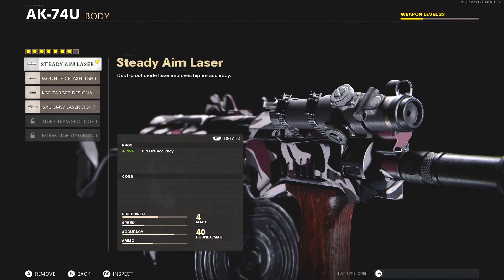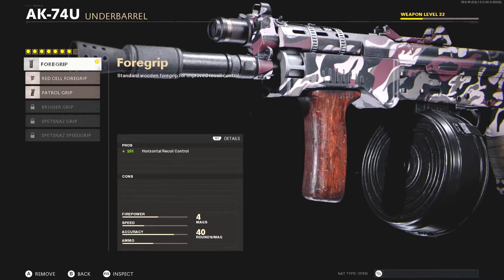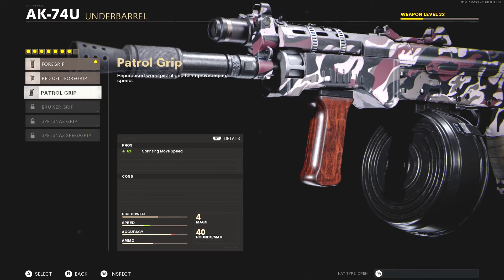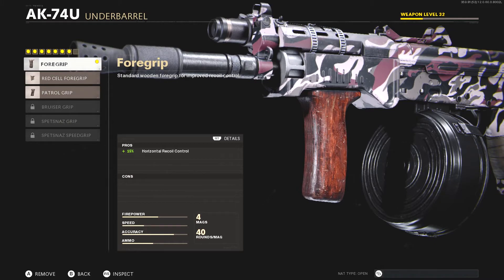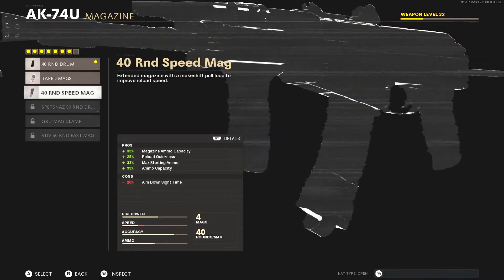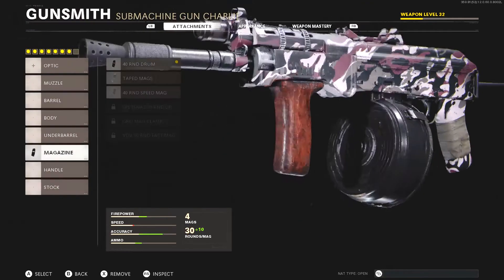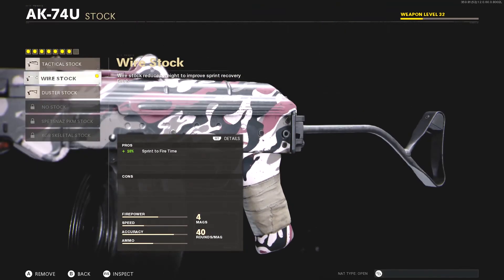I was running the Steady Aim Laser — it's honestly in my opinion the only thing that works. I was running the 4 Grip, though you could also run the Patrol Grip depending on whether you want more speed or more beam. I prefer beams — since this shoots like an AR you can get the range of an AR. I was running the 40 round mag, not the speed mag, because it takes down ADS time. I ran the Field Tape on the handle since it reduces flinch resistance, and I also ran the Wire Stock to increase sprint-to-fire speed.